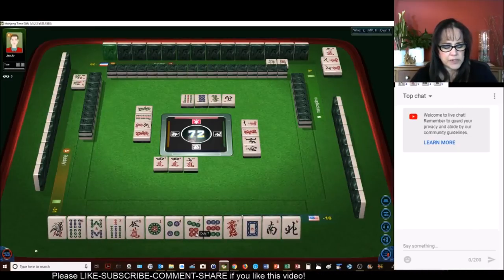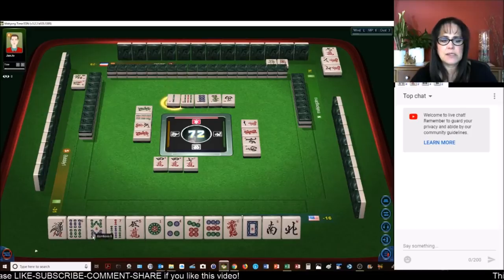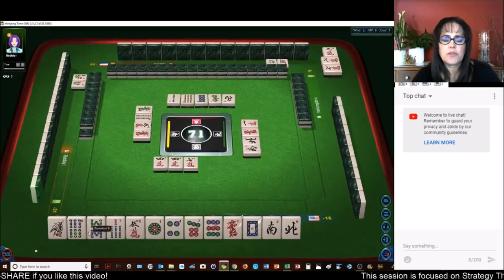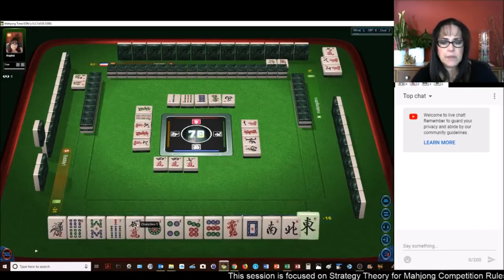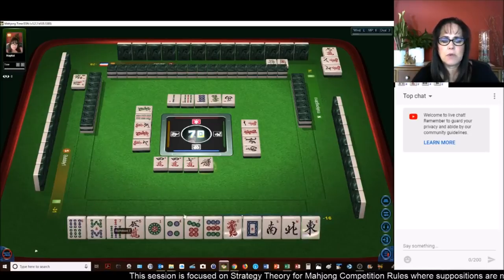One character — one, four, seven, two, five, eight, three, six, nine. So we need either three, six, nine in BAMs or three, six, nine in cracks. Seven characters — okay, that's a keeper. Let's get rid of the one. We have all these single honors that can help us get to this lesser honors hand.